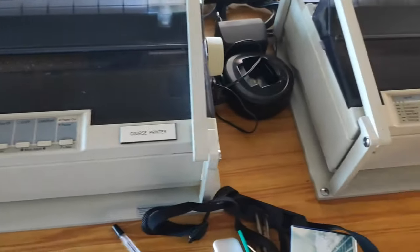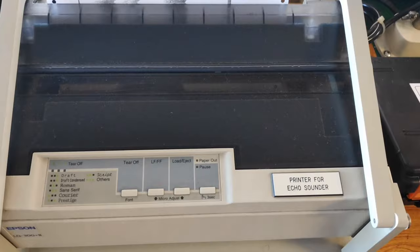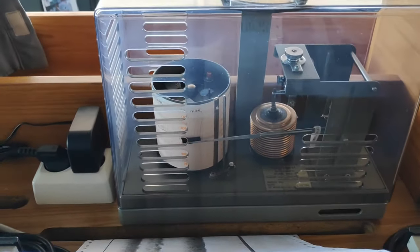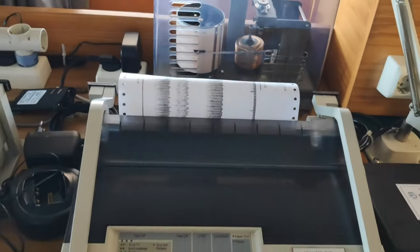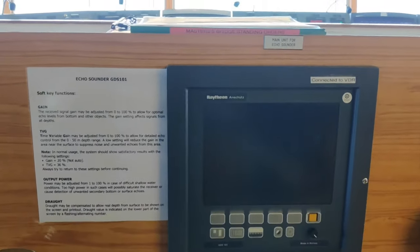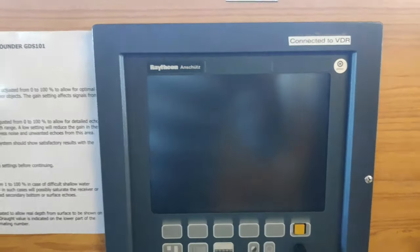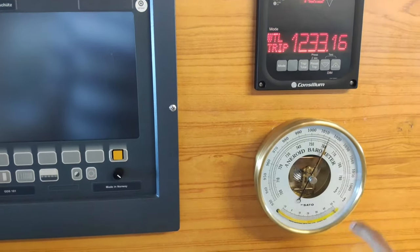This is the echo sounder. And this is the barograph, showing the air pressure over time. This is another barometer, also showing the pressure. At the moment we are not using the echo sounder because we are in the deep sea.